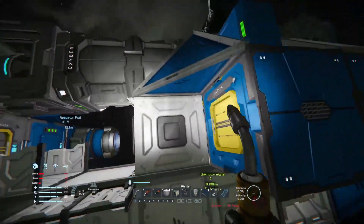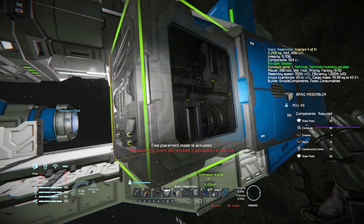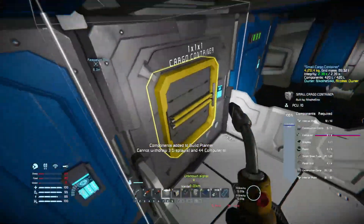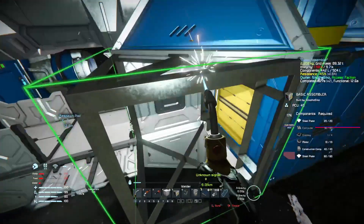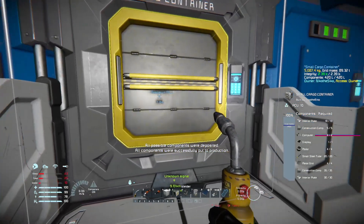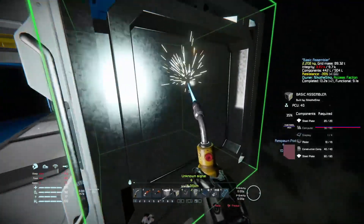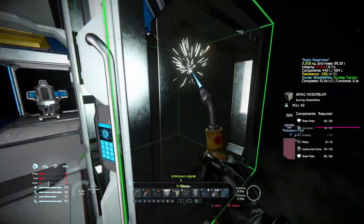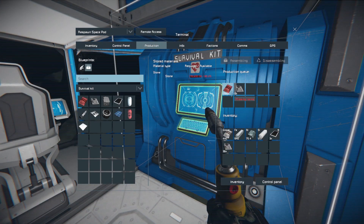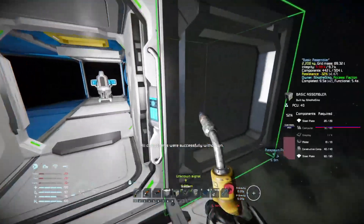I can see the gap — I want to build the assembler here. We need components and computers. We need stone anyway so we should have enough. Queue all components — boom. Now that's built, we'll unlock something.